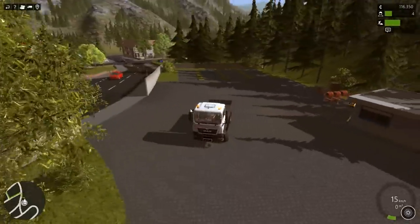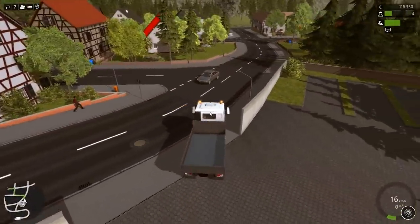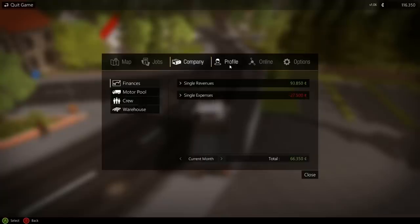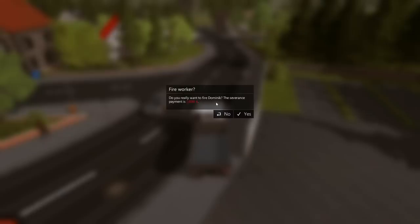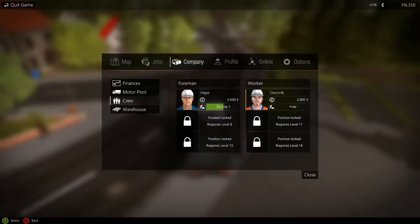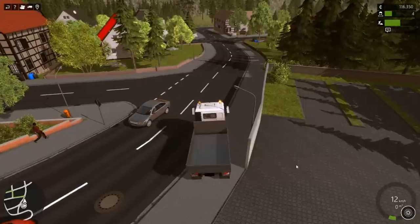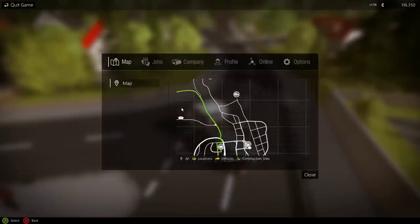I'm very tempted to actually hire a different worker - I wonder what that means they'll be doing. You know what, let's go do it - why not? We go to Company, then Crew, hire worker. No, I definitely don't want to fire him. We're at level four so we get another guy at level eight. I'm not quite sure how we're going to get him to work for us but I'll figure it out soon enough.